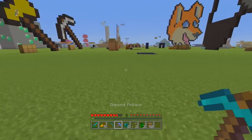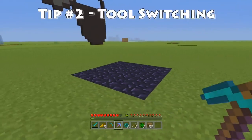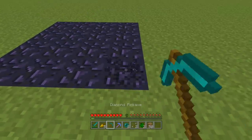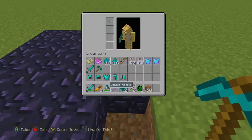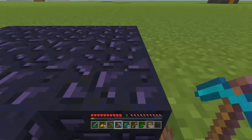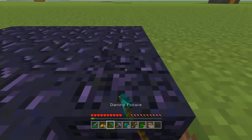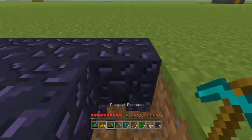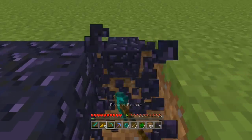Let's move on to our second pro tip for survival, and that is involving saving your enchanted stuff. Basically, if you don't know, you can actually switch what you're mining with at the last second and it will apply to the second block. So as you can see here, I've got two pickaxes — one with efficiency on it and one with no efficiency. You can mine at 200% speed and then quickly switch to the other pickaxe at the last second, and it will essentially save your efficiency pickaxe's durability while still getting all of the speed benefits.